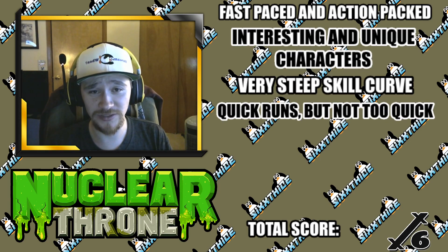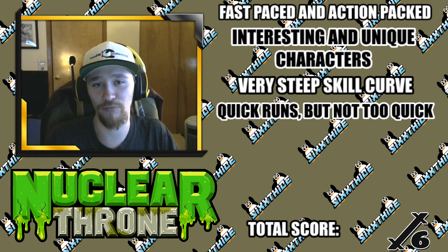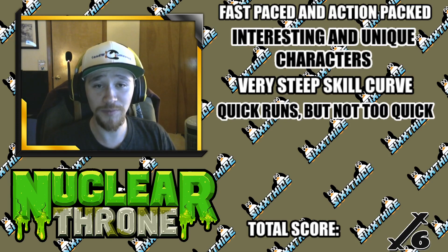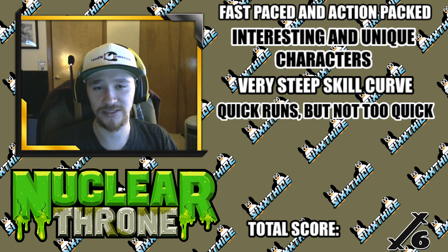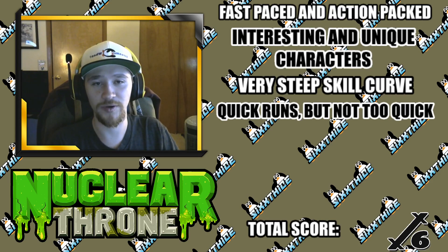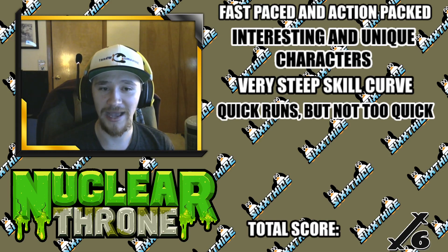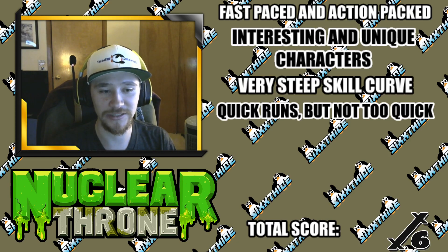Every run is quick but not too quick. Nuclear Throne hits a nice sweet spot of around 12 to 20 minutes for a run — at least a run going from beginning to end to reach the Throne. The more powered up you get, the quicker floors go. You can also loop after beating the Throne and keep going, so runs can be any length. But the main runs while you're learning felt quick and satisfying, with a sense of accomplishment. Compared to Isaac, where you're always in for 40 to 50 minutes, or Dead Cells which can feel very short, this hits a nice sweet spot.